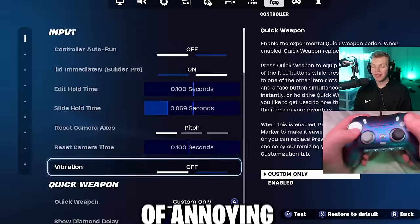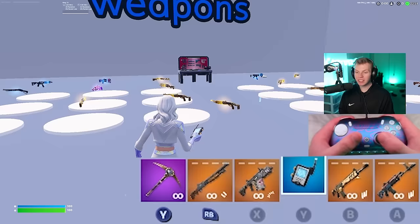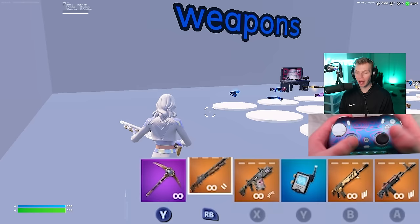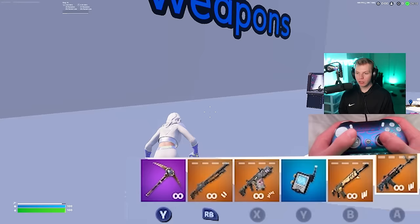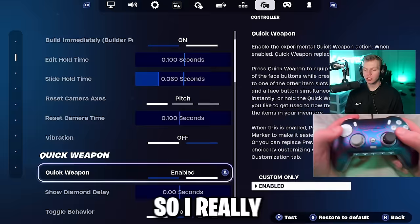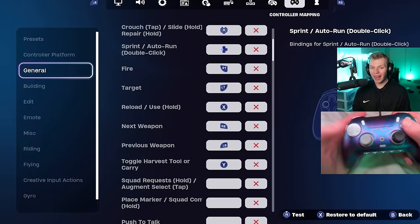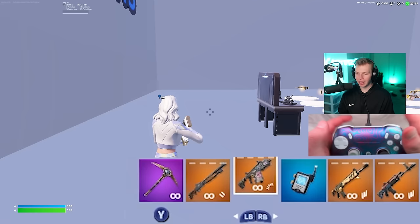Quick weapon is another useless setting. There are honestly so many useless controller settings they've added. Gyro aiming and quick weapon — they've missed. Essentially it makes one slot instantly accessible, but then the other slots you have to hold a button and select, which is much slower than normal. I really don't recommend anyone uses that. To turn it off, come over here, set it to custom only, then go to your bind — at the very bottom of general there's a bind called quick weapon and you just undo it. Now we're just back to left or right bumper, and it works perfectly.